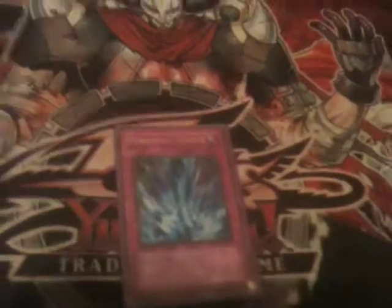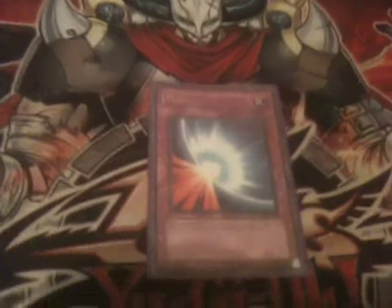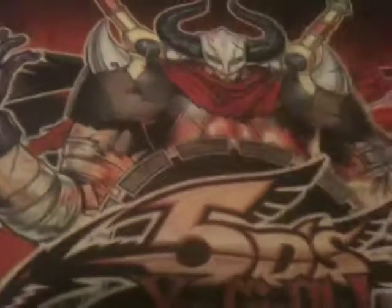Torrential Tribute is a very powerful card — it really stops a lot of plays and can go in your favor, especially if you have XX-Saber Darksoul set on the field. Torrential Tribute will destroy Darksoul, destroy all your opponent's monsters, and you get the plus-one from Darksoul's effect. Mirror Force says it all by itself — a really great card. It helps X-Savers maintain field control, especially when you have a Fullhelm Knight that has already used its effect. You can use Mirror Force to protect it. I suggest you run one.